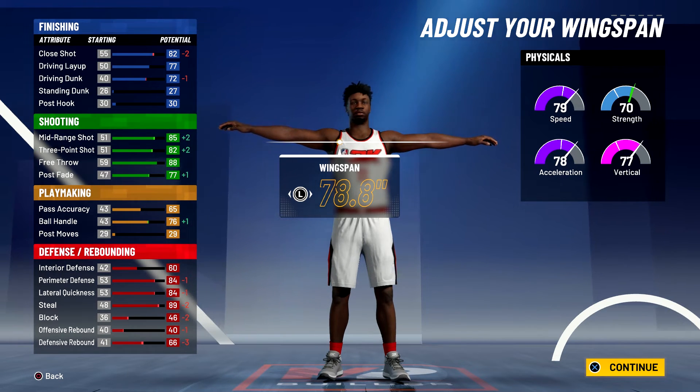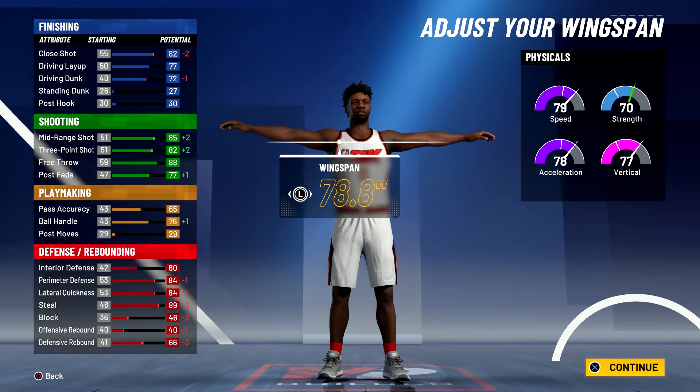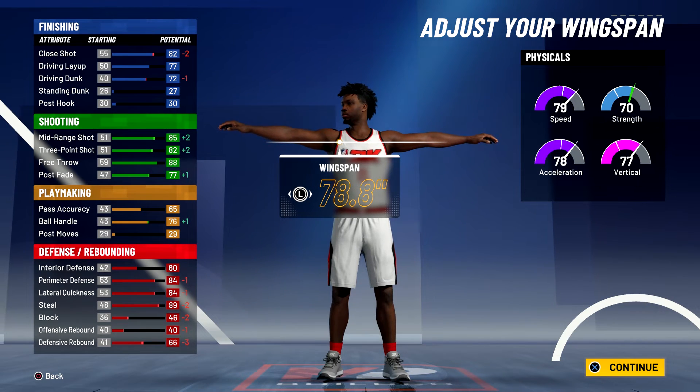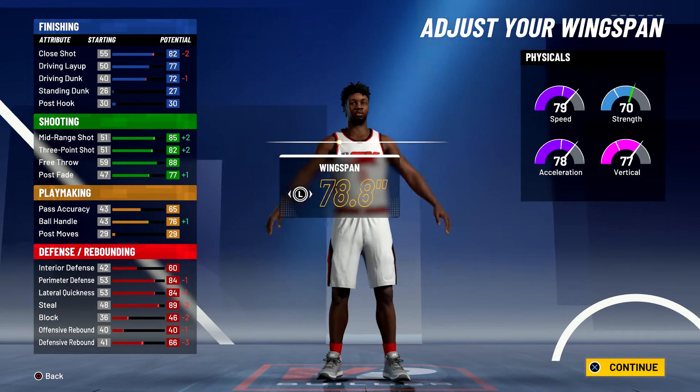Ironically enough, you do actually get all the pro dribble moves thanks to the new patch. And for your defense and rebounding you'll have 64 interior defense, an 88 perimeter defense, 88 lateral quickness, a 93 steal, a 50 block, a 44 offensive rebound, and a 70 defensive rebound.